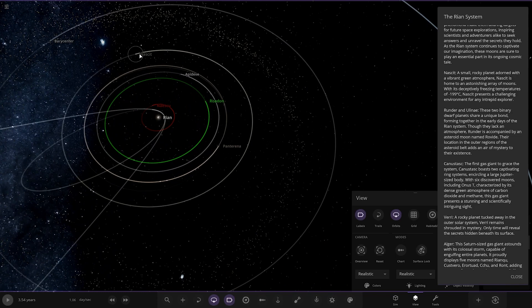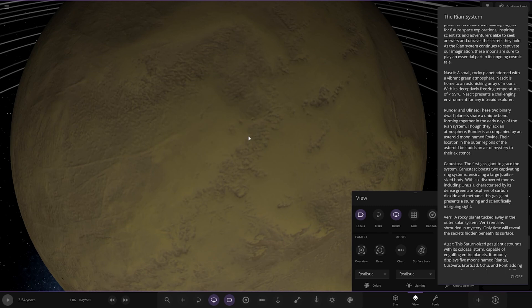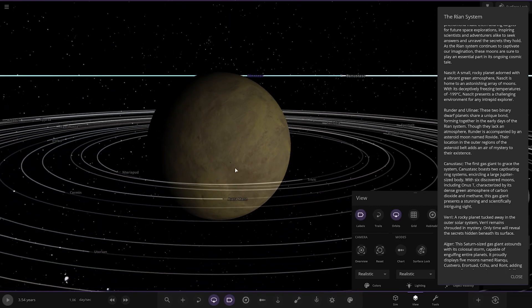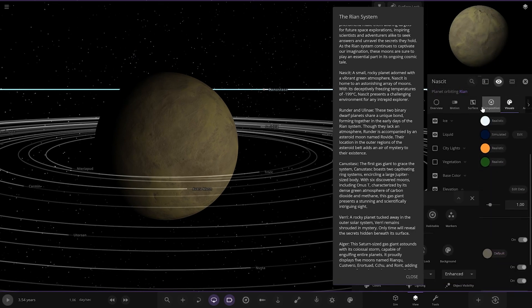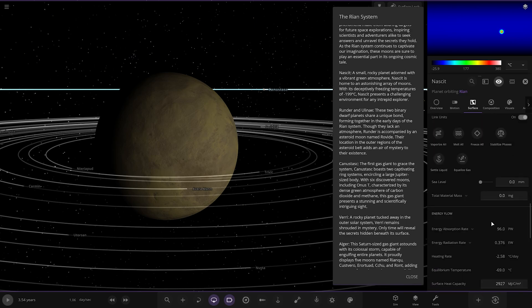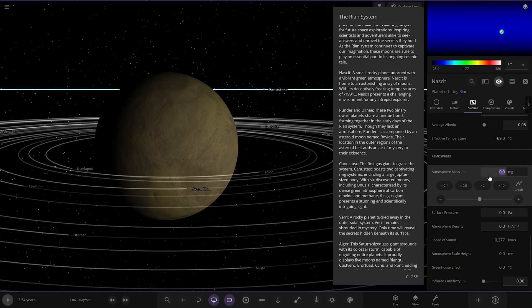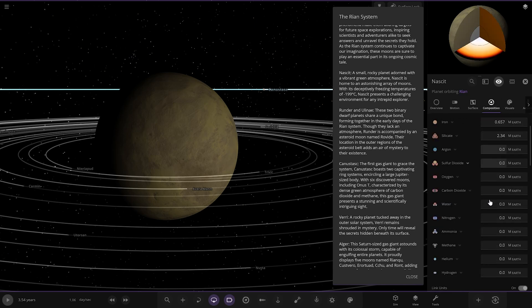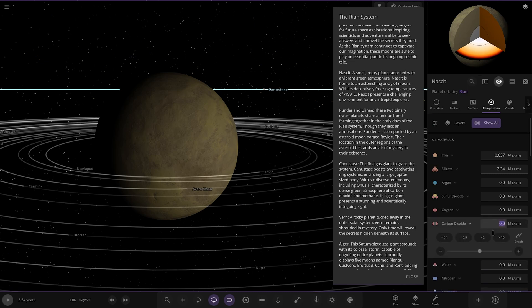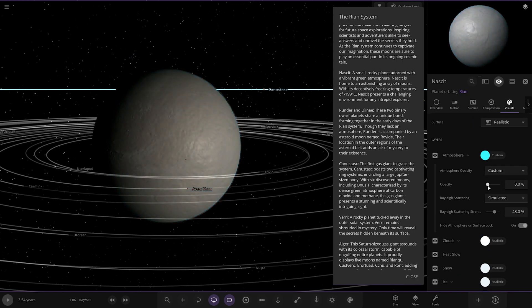So where are we heading next? Can it top what we've just seen? Next up we have Naskit — a small rocky planet adorned with a vibrant green atmosphere. The atmosphere must be switched off — let's try and get that switched on. The atmosphere's missing. Maybe because it was submitted in an older version of the game — that's probably why. Let's just add one ourselves. It's supposed to look more like that — the game update has probably changed it a bit.